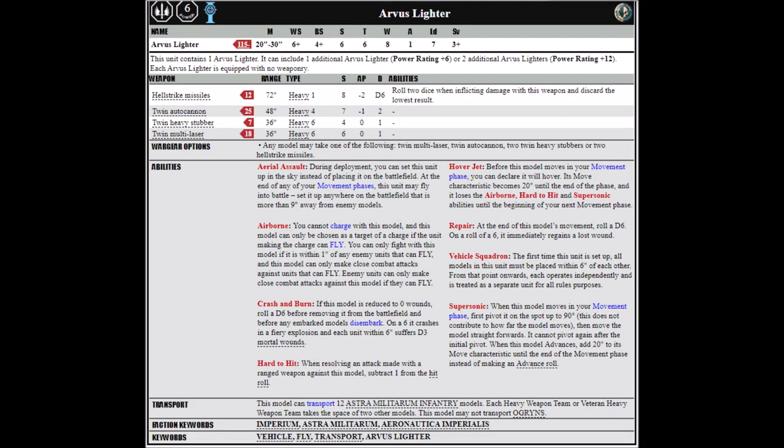Next up, we have a competitor for the transport option, which is the Arvus Lighter. At base they're 115 points and come equipped with absolutely no weaponry. Unfortunately, they just really don't compare very well with the Valkyrie — it's only got 8 wounds for 115 points, so it's hardly much cheaper and of course has less firepower. It can be upgraded with twin multilasers, twin heavy stubbers, twin autocannons, or Hellstrike missiles. The Hellstrike missiles or heavy stubbers seem to be the best options, giving you pretty reasonable firepower for what you get. Sadly, it is very over-costly compared with the Valkyrie.